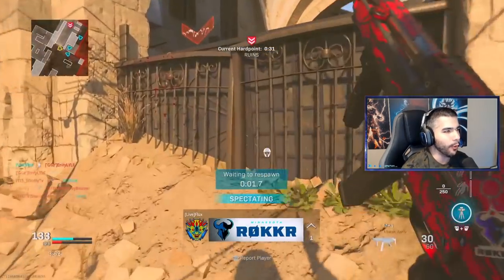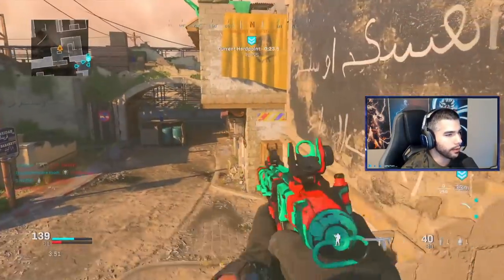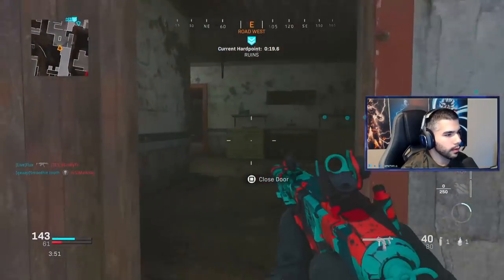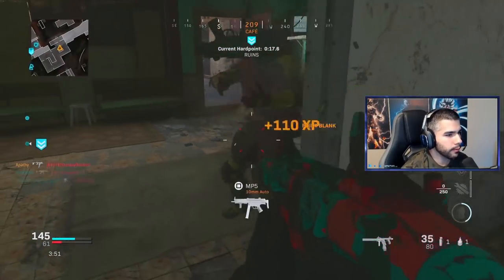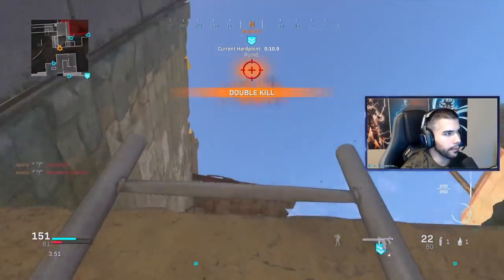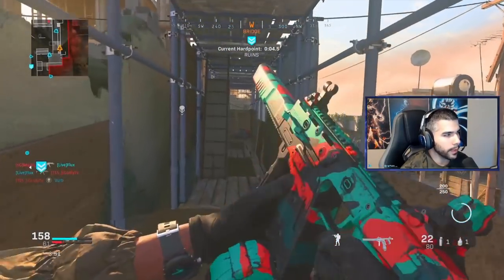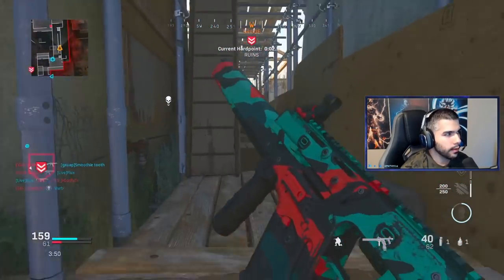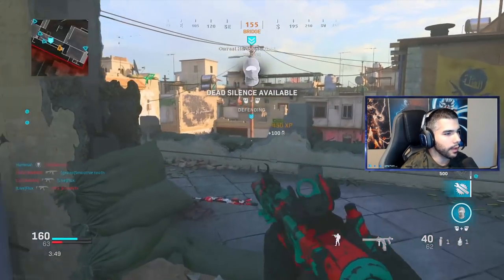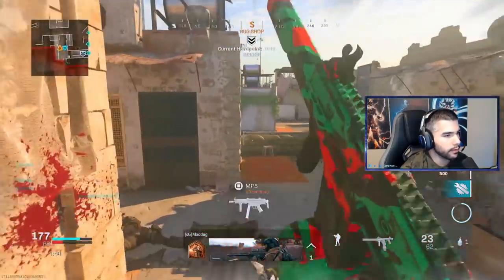Damn, M4 you freaking beast. I'm gonna spawn on O then push that left, cut off rotators, cut off people trying to rotate. He pinched right — I'm gonna kill him. This guy's gonna come out mid — kill him. Top rugs, they're definitely on top rugs. They probably got construction spawns. This spot right here is so good. He's gonna be top rugs — I'm gonna help my teammate secure those kills.